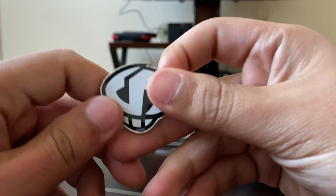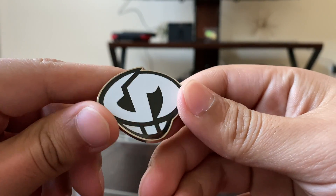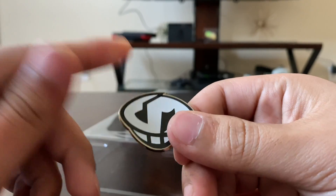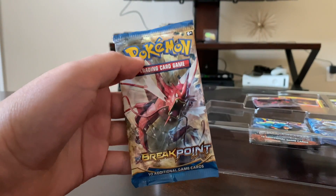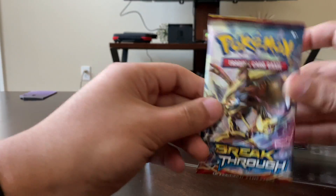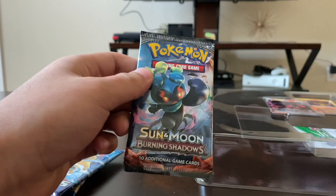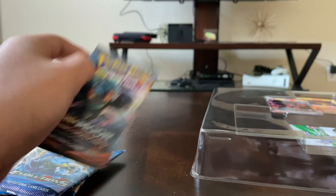First thing we have here is the pin collection of Team Skull, which is pretty all right. I honestly prefer the other pin we had earlier. Let's get this out of the way. We have XY Breakpoint, XY Breakthrough, XY Evolutions, and Sun and Moon Burning Shadows — to give us a chance to get that shiny Charizard.